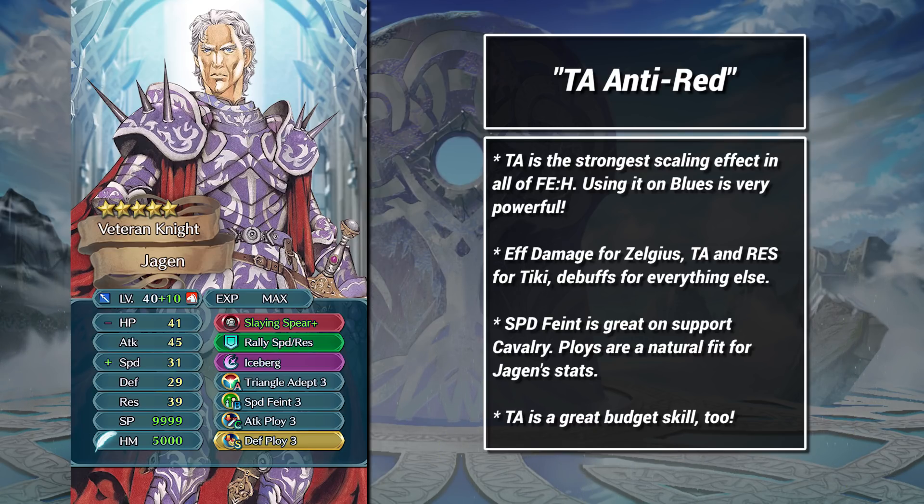One of the nice things about Triangle Adept sets in general — they're very budget-friendly. This build is going all out with expensive skills, but if you just need a cheap Zelgius and Tiki counter for Arena Assault, you can replace the Feint with Swordbreaker and the ploys with, well, anything really. A set like this one, for example, is gonna be rock solid, and it doesn't cost that much in the grand scheme of things.